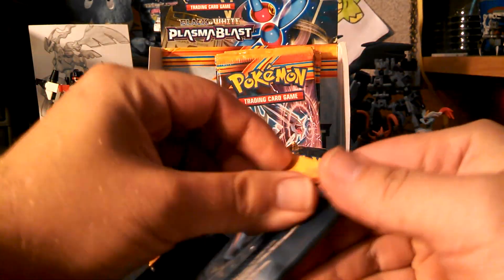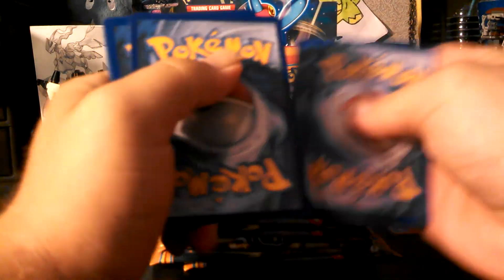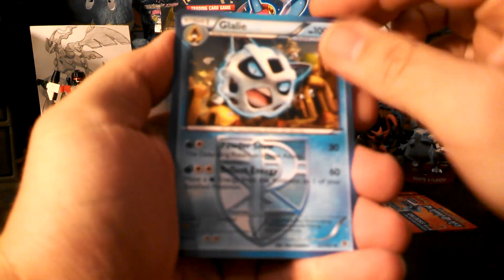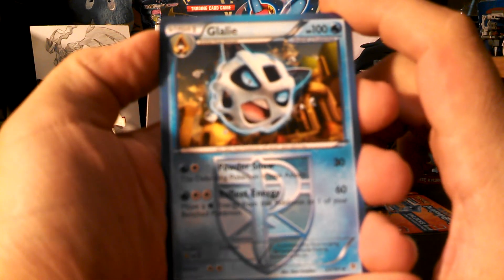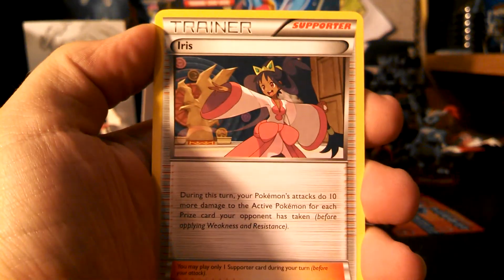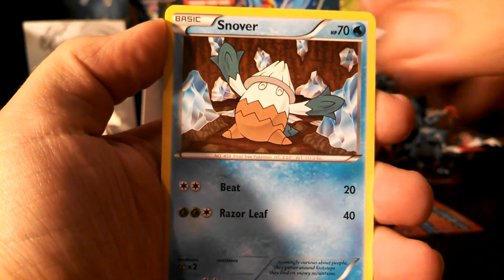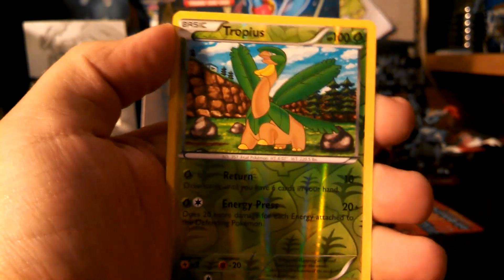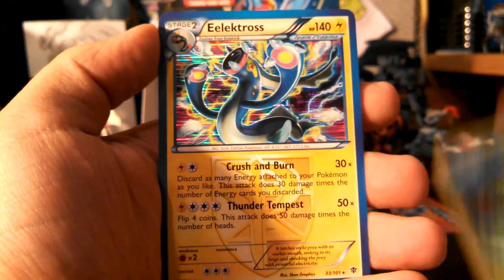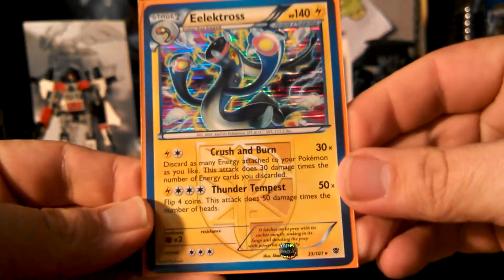Palkia pack here. I do already have a Palkia pack but it's saved. Glalie, Iris, and Silver Mirror. Aeron, Snorunt, Snover, Lapras, and Porygon. My reverse is a Tropius and my rare is an Electross holo. That is a double as well, so if anybody's needing Electross, just let me know.